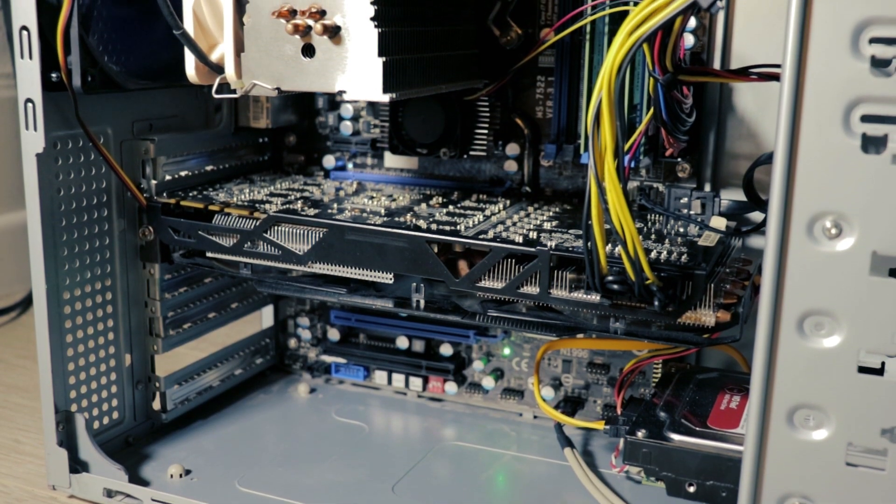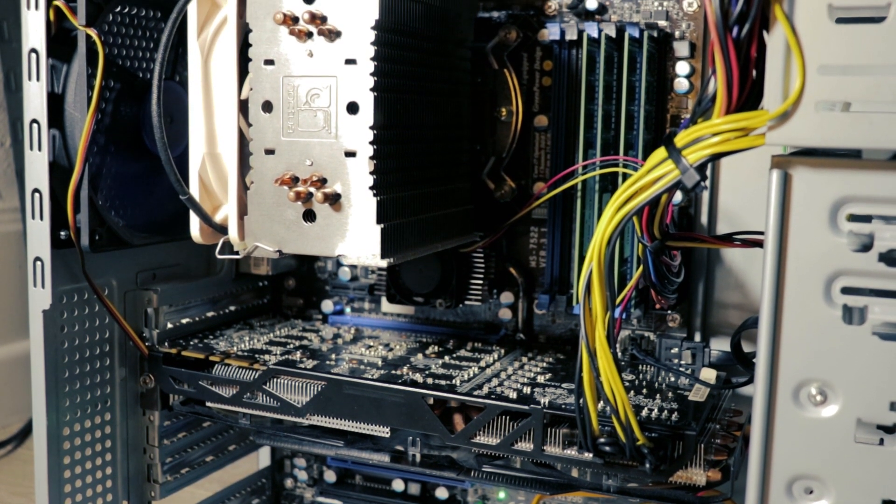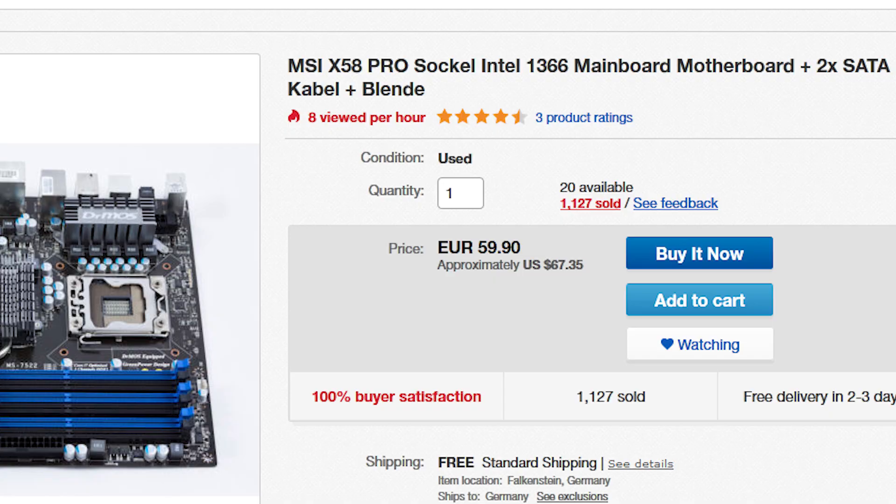The biggest problem with those X5000 and E5000 series CPUs is that they are socket 1366 and appropriate motherboards tend to be very expensive even used. But there are some cheaper entry-level models like the MSI X58 Pro, which I was able to get on eBay for 60 bucks including shipping.